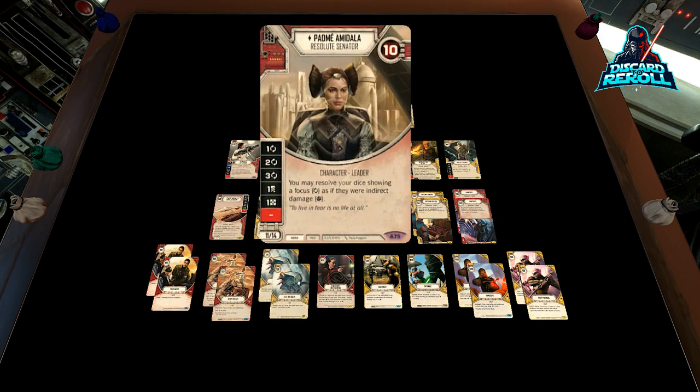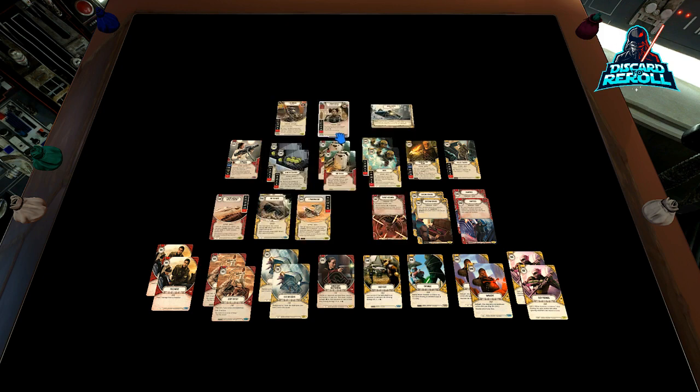We have Padme Amidala, Resolute Senator. She has 10 health and is 14 for Elite. Die sides are 1 focus, 2 focus, 3 focus, a discard, a resource, and a blank. She has the really cool text that says you may resolve your sides showing focus as if they were indirect damage. So we are an aggro deck, and we're going to focus primarily on utilizing those focus sides to aggro down our opponent and dish out massive amounts of indirect. This is an aggro deck and we're just looking to disperse as much damage to our opponent as possible.